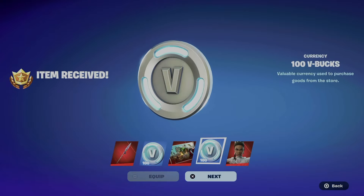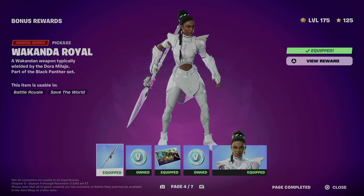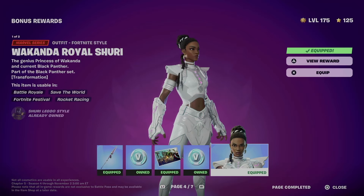On page four we unlocked this awesome pickaxe, V-Bucks, this awesome loading screen, more V-Bucks, and the skin style. There we go.